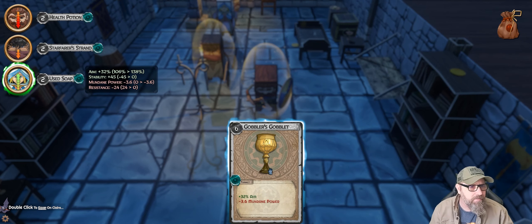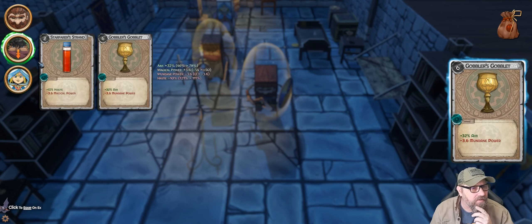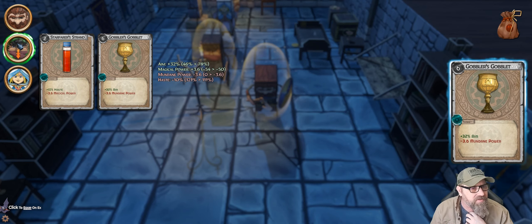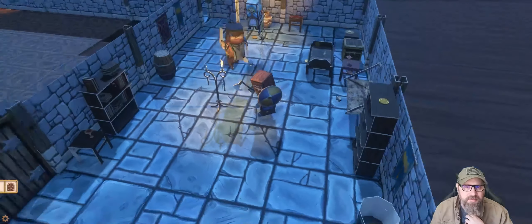And then we've got this goblet — that's going to be a big improvement for her. She's got used soap at the moment as an additional ability and it gives her some resistance but minus stability. This goblet gives her aim. He's got haste, which I kind of like, but it is minus mundane power, whereas this one is minus magic power. Now he does mundane power, so we'd prefer he keeps that. I think we just live with what we've got.